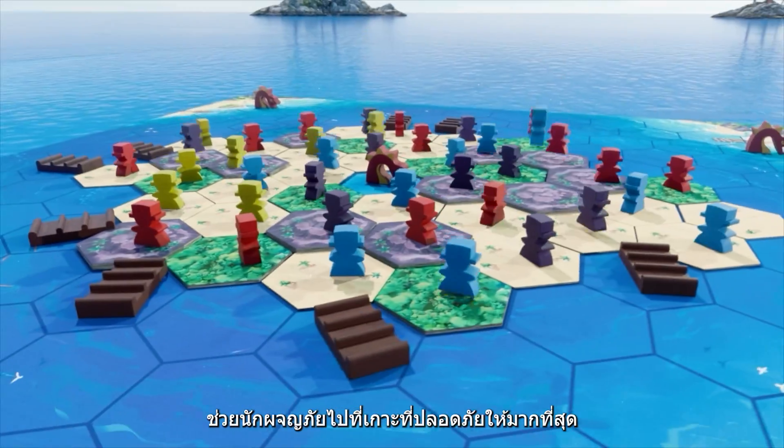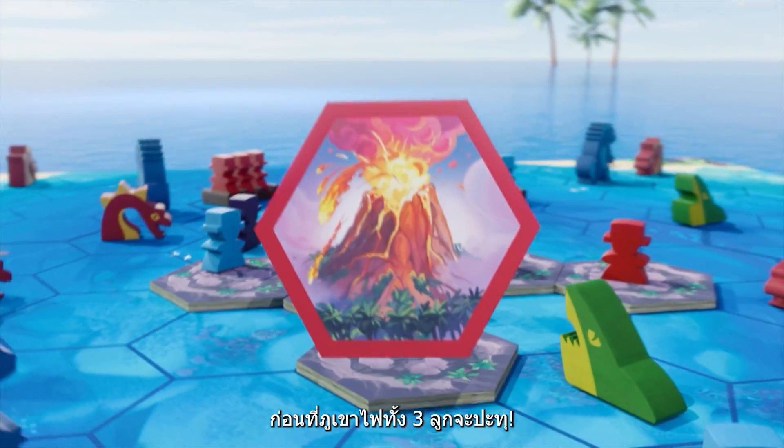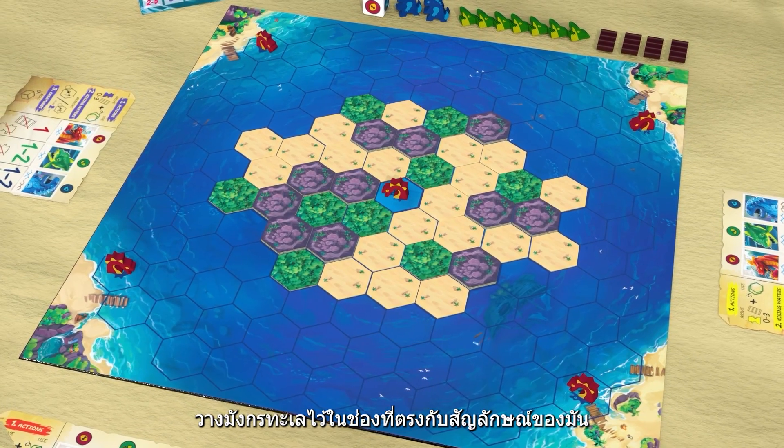Lead as many adventurers from your crew as you can to the rescue islands before three volcanoes erupt. On the board, place all the island tiles at random. Put the sea serpents on the spaces containing the corresponding icon.